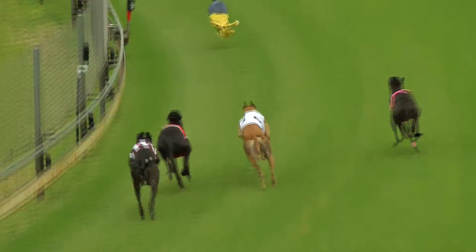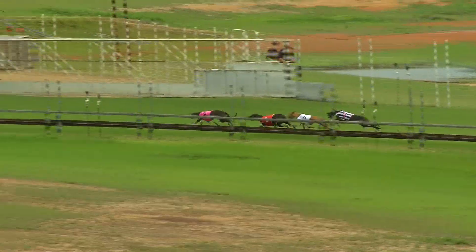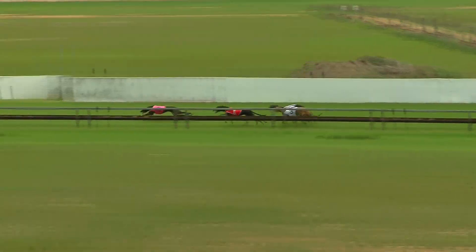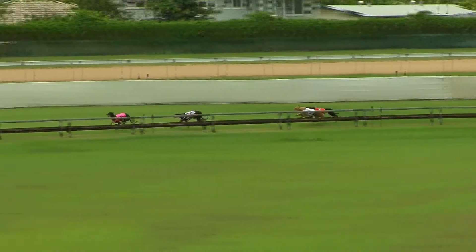Savilro came out only moderately. Good speed from Kamblalala, and there's Extra Coins getting across to the front. Led by a couple of lengths to Kamblalala, Savilro up to third, starting to wind up on the outside. And Sumatran Star last of all down the back. Extra Coins in front, Savilro a couple of lengths away, getting to second, a gap then to Sumatran Star and Kamblalala.